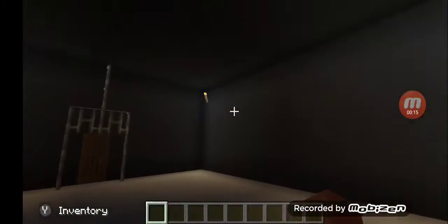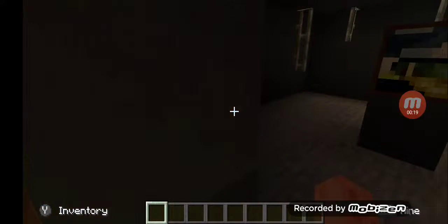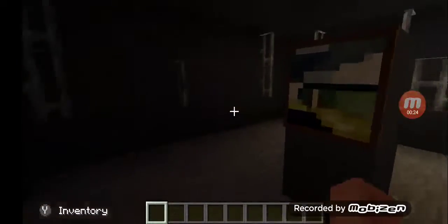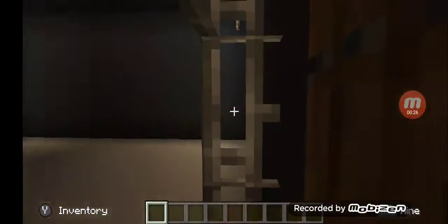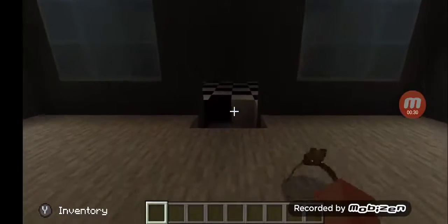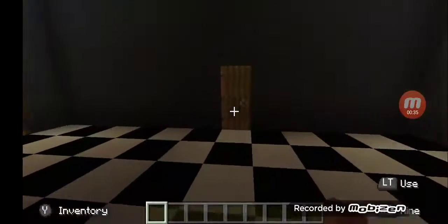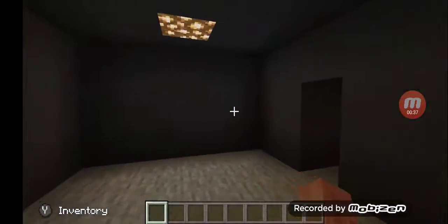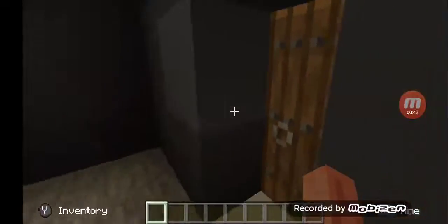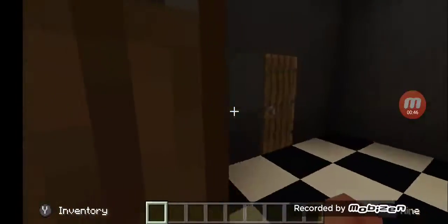And we're going to the below our gallery, then we're going to — I don't know, it's this room. The Foxy auditorium. Here we're going to the Parts and Service area, all the way to the Scooper, and that room is the private room.